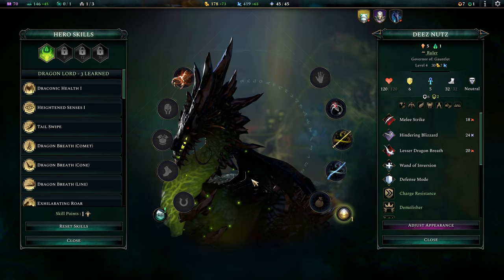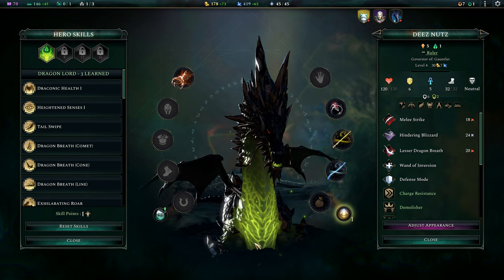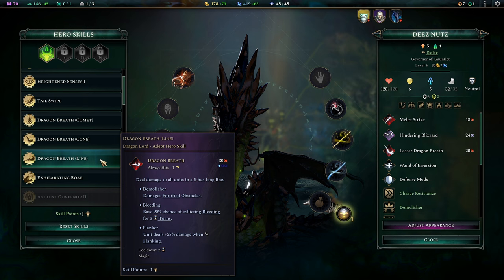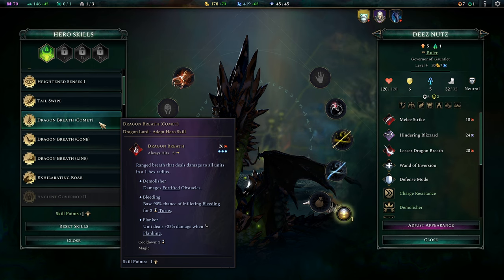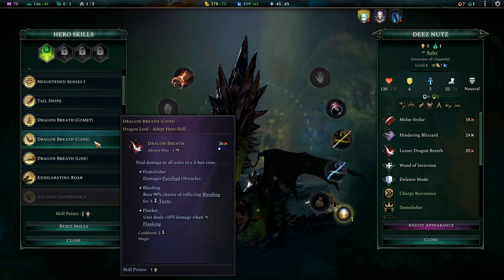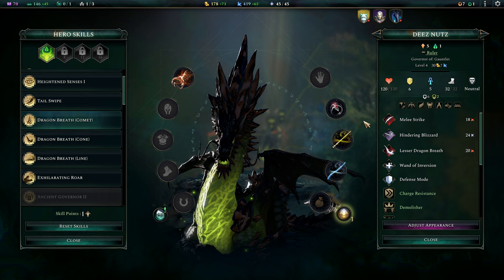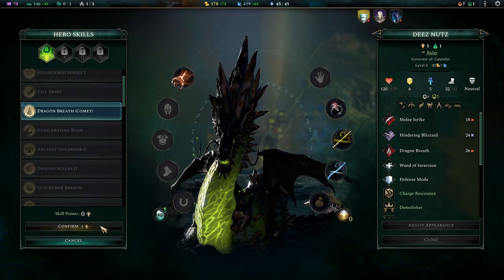Now we're up to 120 hit points with one nature affinity and a green glow. What are we going to pick up for our next skill? We could get dragon breath — we have a lesser dragon breath at the moment. I like the idea of getting a ranged dragon breath, whereas the cone and line variants require direct contact. However, the ranged version can be used after moving, whereas with the comet dragon breath you have to stand in place. But we've got that blizzard wand as well, which is very good. I think I like the comet dragon breath — let's pick that one up.